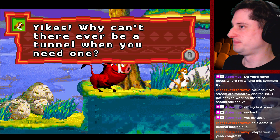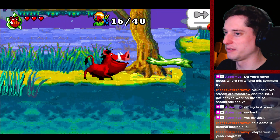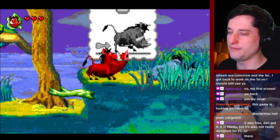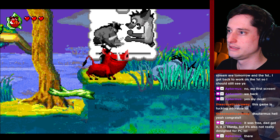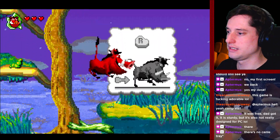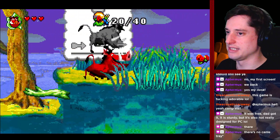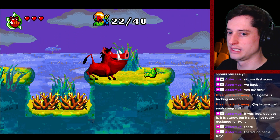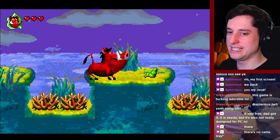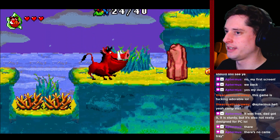This game is fucking adorable. I think I would actively dislike it if it turned out to just be a minigame collection, but I love a doofy platformer based on a kid's movie — that will always win my heart. Why can't there ever be a tunnel when you need one? The dialogue is clearly taken from the movie, because it just doesn't really make a lot of sense. So once again, the hyena racism is alive and well in the world of Lion King.